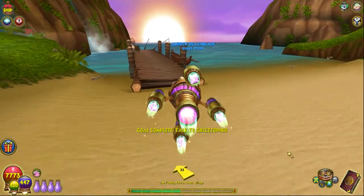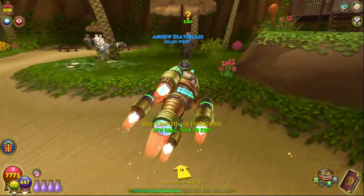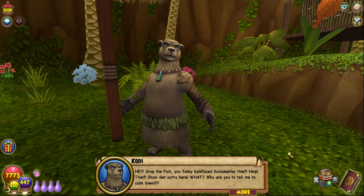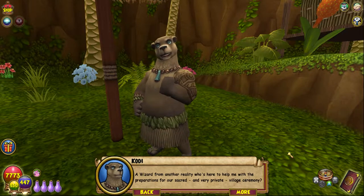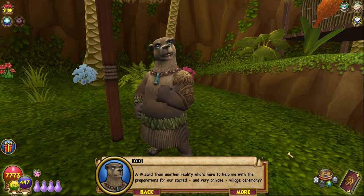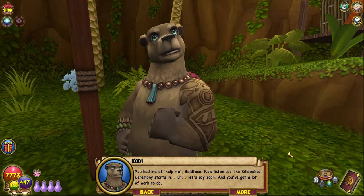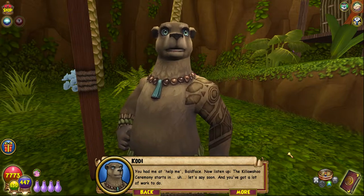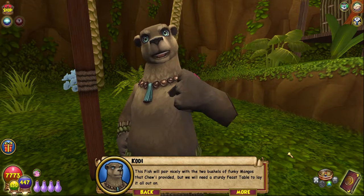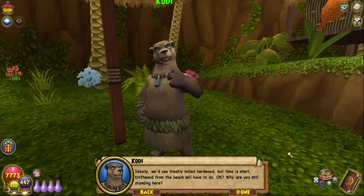He was making me tired just listening to him, holy moly. Right, let's get some fish — yum yum fish. Talk to Cody. 'Hey, drop the fish you funky boldface Coolacamba thief — help! Thief! Shoo, get out of here!' What — who are you? 'To calm down — a wizard from another reality who's here to help me with the preparations for our sacred and very private village ceremony.' 'You had me at help! Now listen up — the Killawahu ceremony starts soon and you've got a lot of work to do. This fish will pair nicely with the two bushels of funky mangoes that Chewy provided, but we will need a sturdy feast table to lay it all out on. Freshly milled hardwood would be ideal but time is short — driftwood from the beach will have to do.'